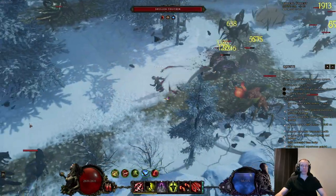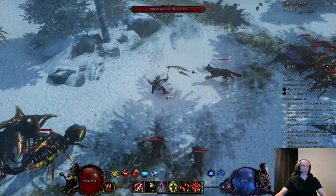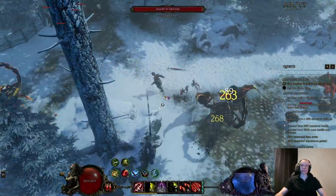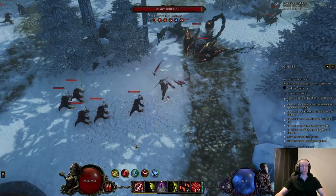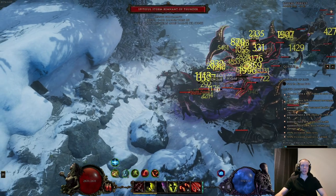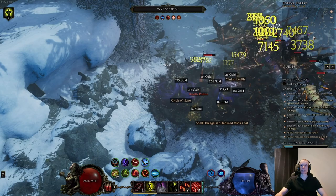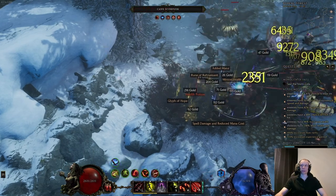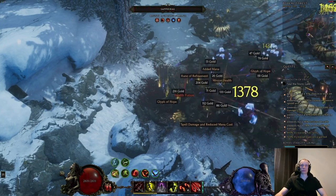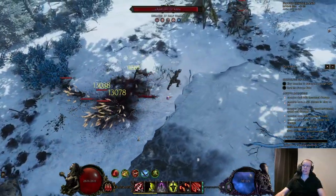It's an endgame build that relies on gear to get good DPS, so it's definitely not a starter build and you need to have some experience with the game before you start playing this. It's mostly a glass cannon build — our defensive layers are max glancing blow, some decent armor, and we get guaranteed dodges from silver shrouds. You can also go Ravenous Voids if you have those, but mostly we rely on DPS and an evasive playstyle for tankiness.